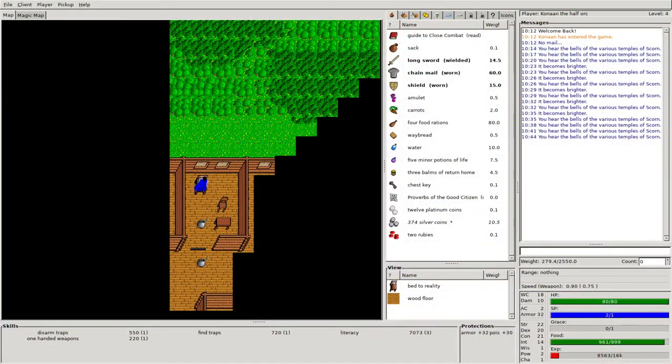This is episode three. We just finished taking our Conan the Barbarian — actually I guess half-orc — and getting him quickly up to level four. We have some skills: a little bit of literacy, we're level three in literacy, find traps, disarm traps, one-handed weapons. We just entered the game right here from where we left off in the inn. We've got some items we picked up last time; looks like we might need to identify some of those. This video is going to be about solving the goblin chief quest.